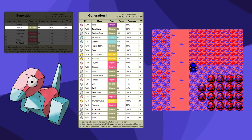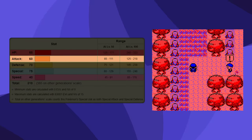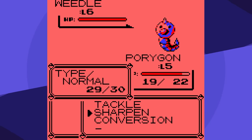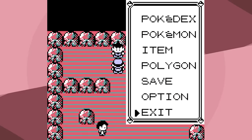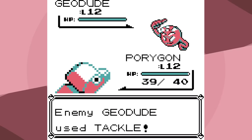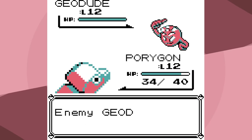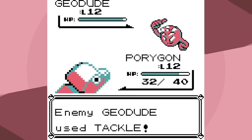You would almost never use Sharpen on Porygon because its special is way better than its attack, and the best moves it gets are special moves. However, we're not going to get any of those moves until level 23, so for Brock we're going to have to use Sharpen. There's another thing we can use that's unique to Porygon, but I'm just going to fast forward to Brock.